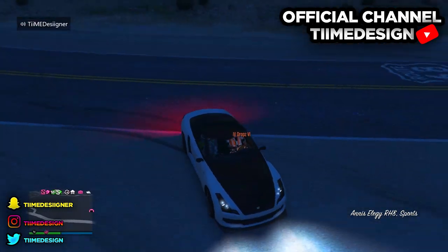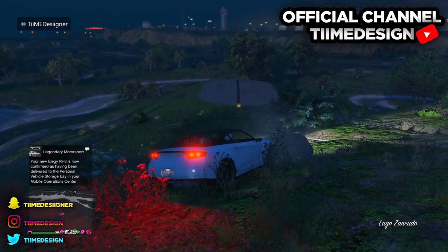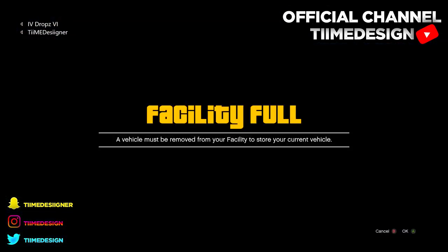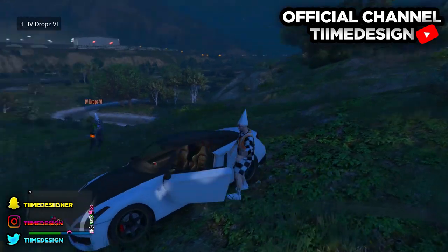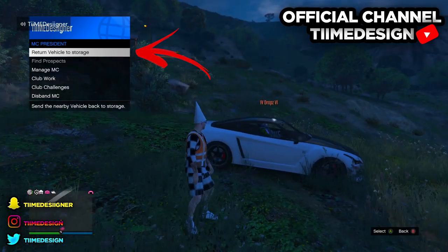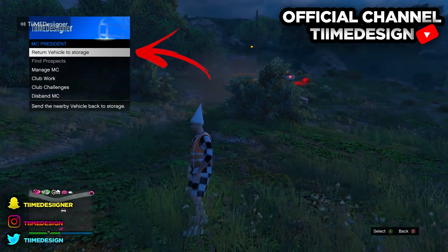If I'm going fast on any steps or you guys have any problems, just comment down below, or if I'm going too fast just pause the video. Now take your car over to your facility. When you get this message, tell your friend — or whoever is helping — to get out of the car, and when he gets out just press B. Drive the car back a bit, then let him drive the car a bit far away from you. The reason you want to do this is so you can call up your motorcycle.